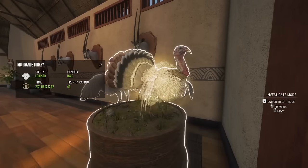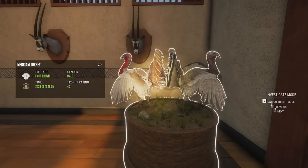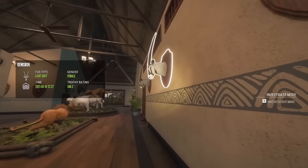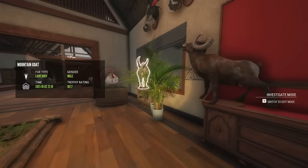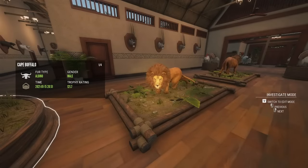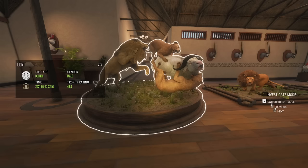I actually really like this leucistic Rio Grande turkey. I need to replace the other one because I do have quite a few diamond turkeys, but light brown turkeys used to be rare — they no longer are. I have only female diamond Gemsbok in here; I have two male diamonds on Xbox but none on PC. Then I have a diamond bighorn, another mountain goat, lots of turkeys, a diamond lion at 121.7. And this is one of my favorite multi mounts: my albino gold Cape Buffalo, a level seven blonde lion, and two common females.